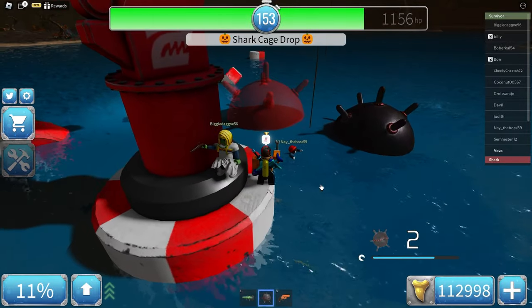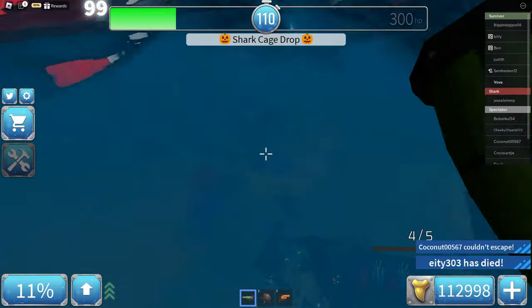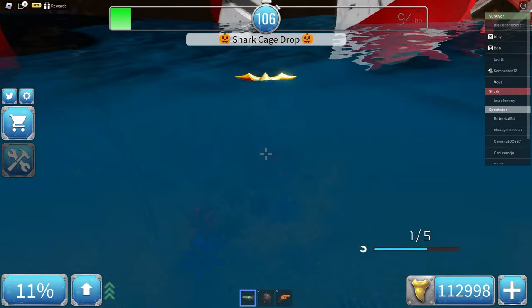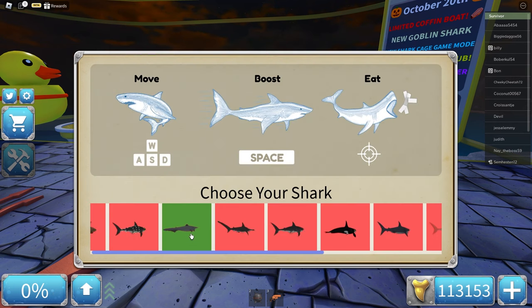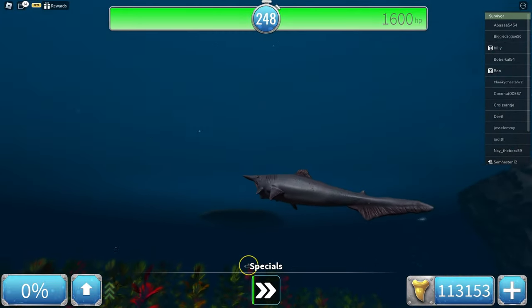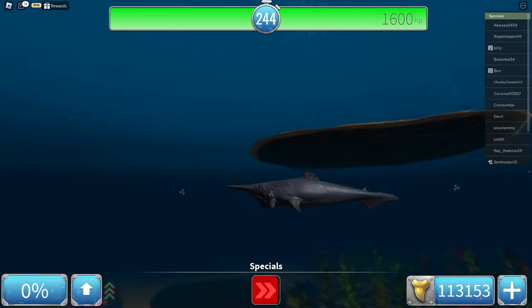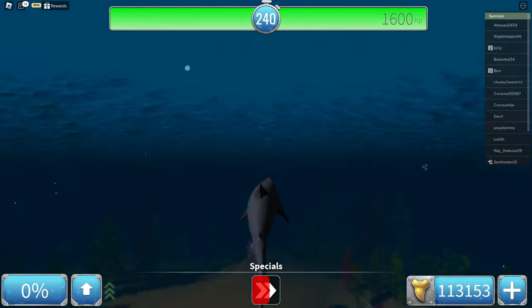I'm just gonna place the mines. The shark — I'm really bad at this. Wait, the shark cage is down there. I'm actually the shark. Oh my god, I'm about to be this beautiful, ugly goblin shark. Oh my god, that thing is crazy. I never expected a goblin shark in this game, but it happened, so that's cool.